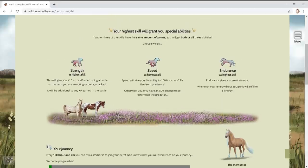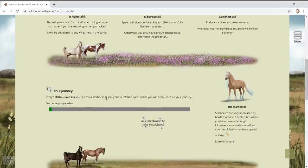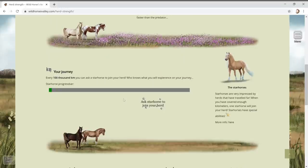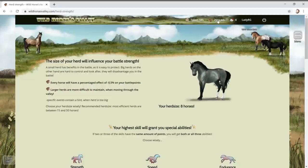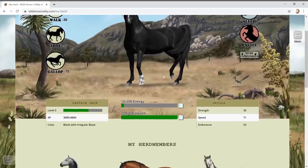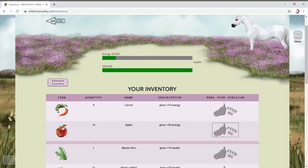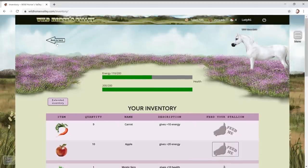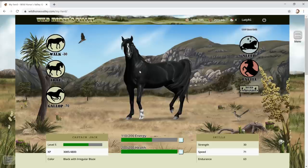There's a cremello in the game! Every thousand kilometers you can ask a star horse to join your herd. But a hundred thousand kilometers for the top one - that's insane! We're only on two thousand at the moment, so we've got a long way to go. We're running low on carrots and apples - that's basically our energy.